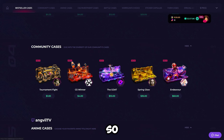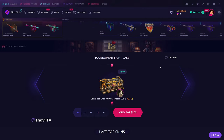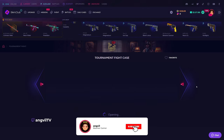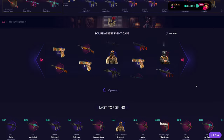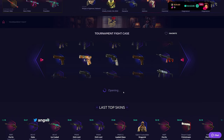I found out about community cases — I think these are contests run on Skin Club's Discord. You can join their Discord and maybe get your case on the website. The cases are: Tournament Case, CS Winner, The Goat, Spring Glow, and Endeavor. I can't add them to battles — the button isn't there yet — but we'll open them starting with $150.